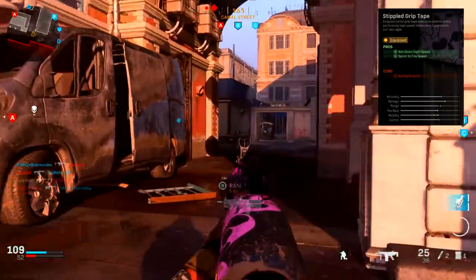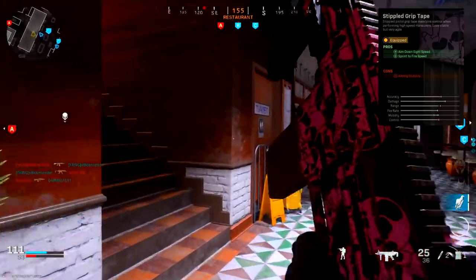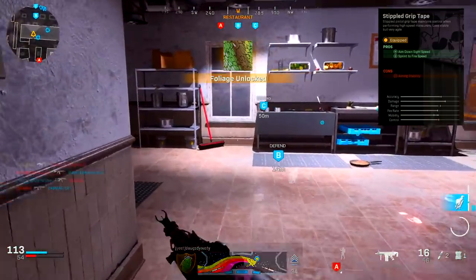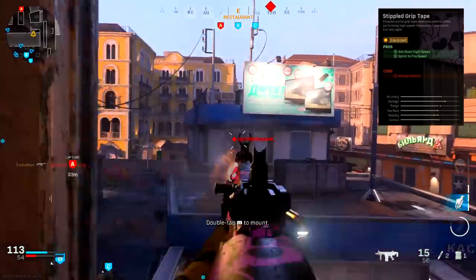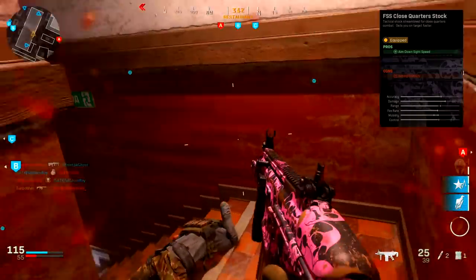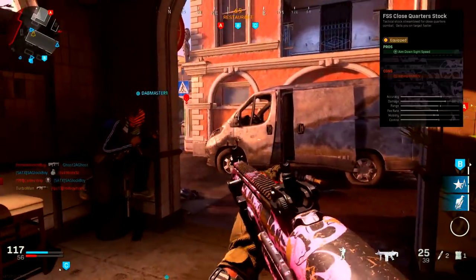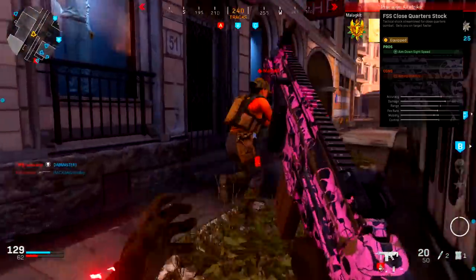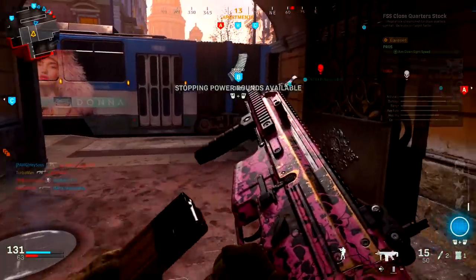Next is the Stippled Grip Tape. This is a crutch perk for almost any weapon that offers this attachment — it allows you to fire your weapon a lot faster after coming from a sprint, as well as increasing aim down sight speed, which is essential to winning gunfights. And lastly we have the Close Quarters Stock. This is the best stock attachment in my opinion as it doesn't really have any penalties other than aiming stability, which doesn't really matter. We do get an increase in aim down sight speed which will complete that cracked aim type of movement.